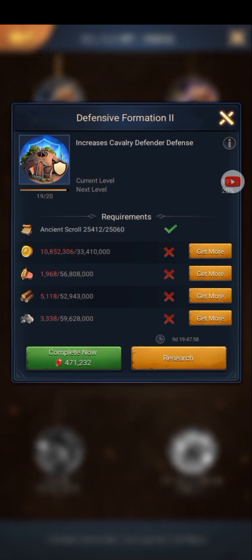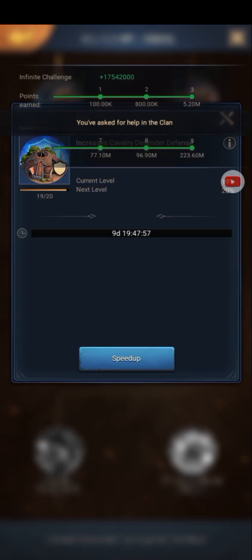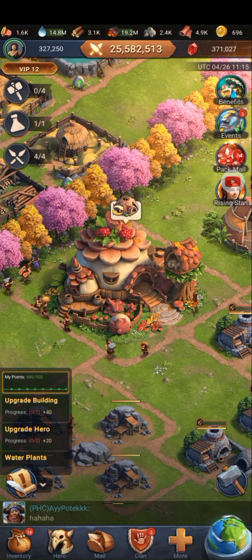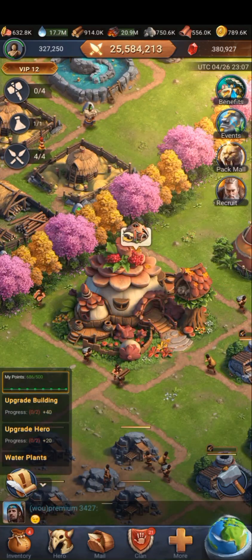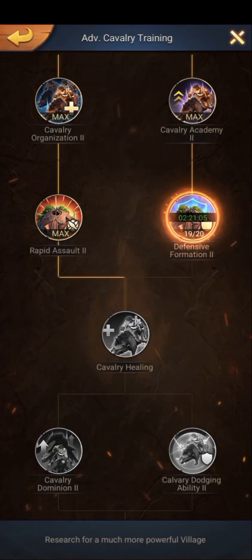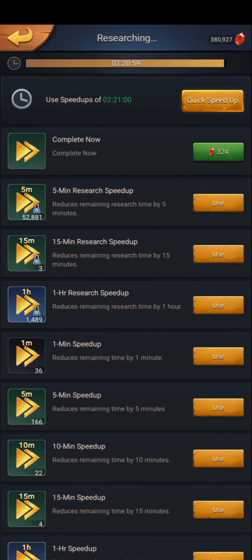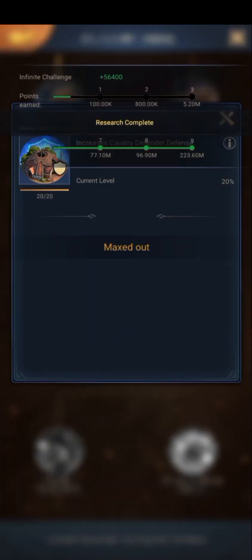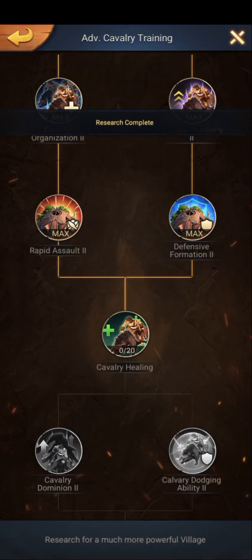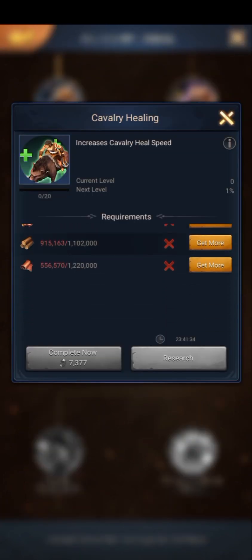Next week I can start cavalry healing, which gives me cavalry healing speed. This is also a mark of seven cells left on advanced cavalry training research, and I hope I can unlock the tier 10 cavalry. That's all for this video, thank you for watching!